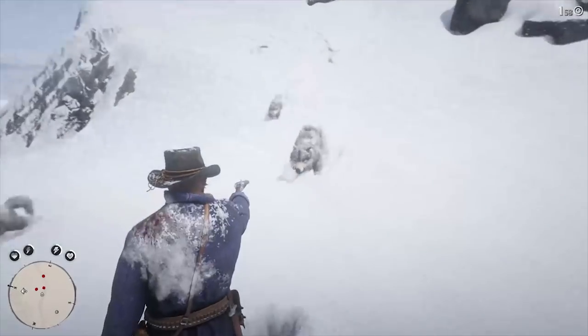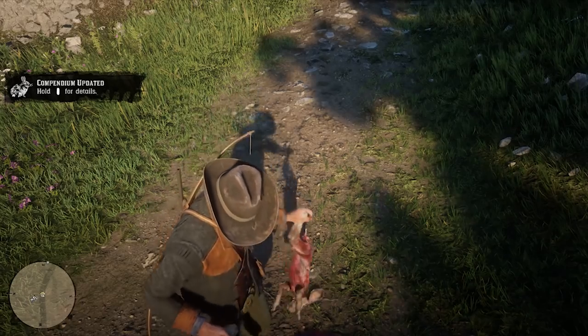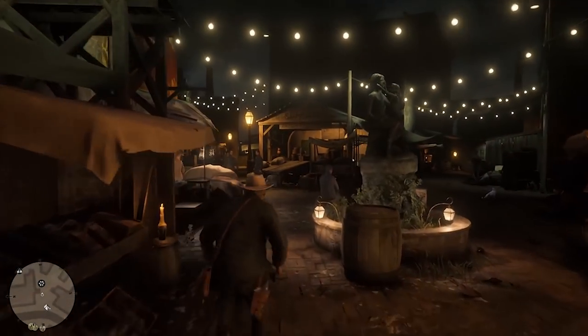In Red Dead Redemption 2, you can hunt and skin animals and use their hides to craft certain items. To do this, you'll need to find the Trapper. Here's where you can find the Trapper in Red Dead Redemption 2.